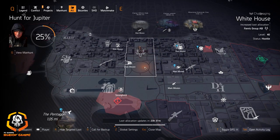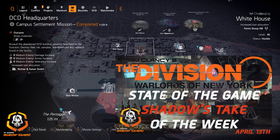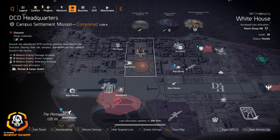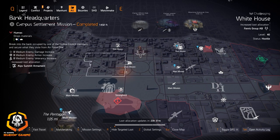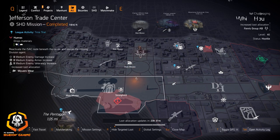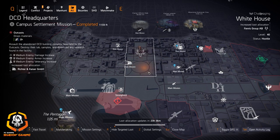That wraps it up for New York City targeted loot allocation and that's the full targeted loot allocation for April 13th, 2020. If you want to check out a new discussion video, it's called Shadow's Take on the Weekly State of the Game — I cover some of the new things going on, mainly fixes and my opinions on them and what's been going on with the game the past week. It will be at the end screen and I'll link it in a card.